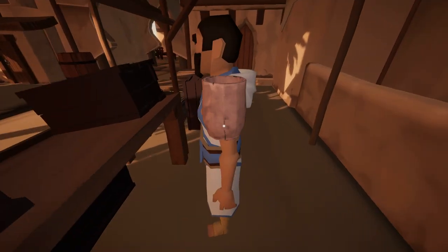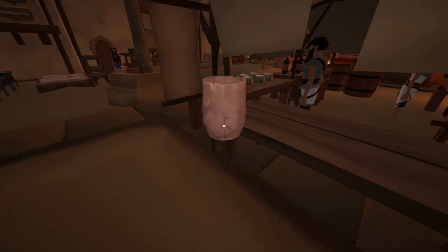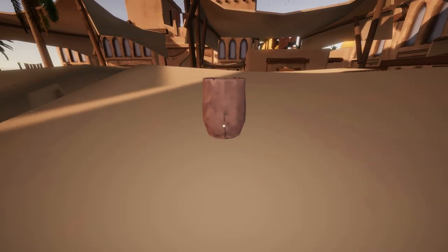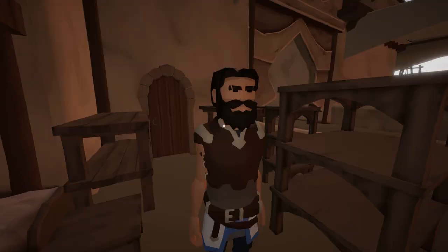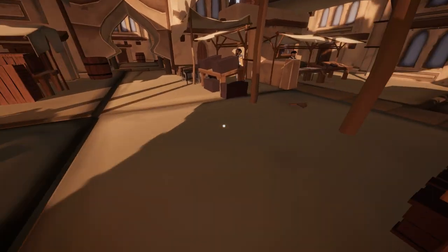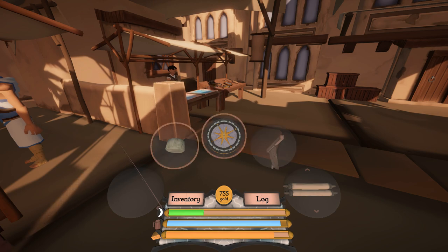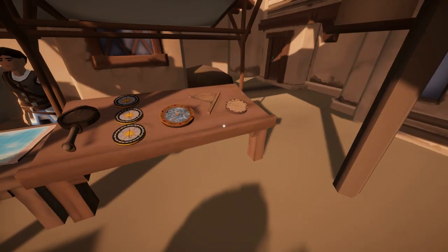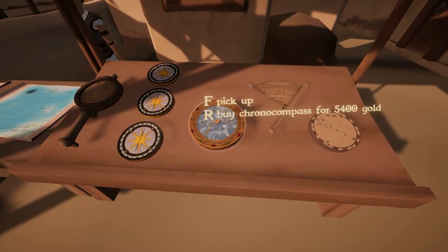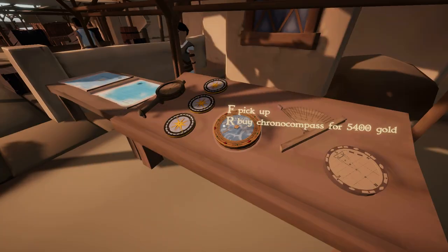Let me grab my mug and see if I can sell my mug to anybody. Hey buddy, you want a mug? We'll sell the mug for 15. Here is our quadrant — I'm gonna pick this bad boy up and we're gonna put him right in there. So that's the first thing that we need. I would love to get a chrono compass — way too expensive. I could buy a sun compass. I'll have to think about that.